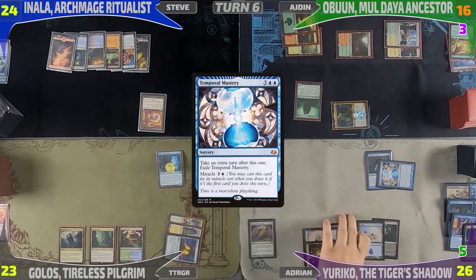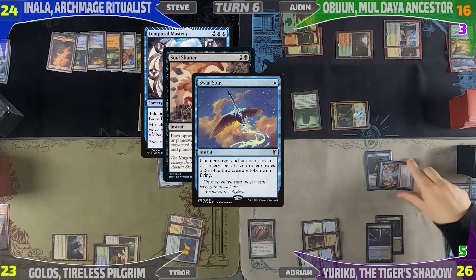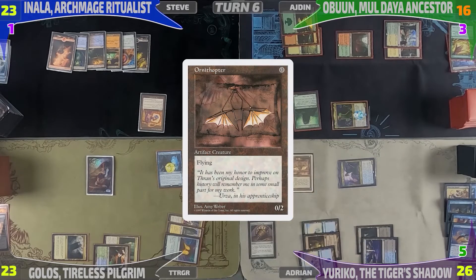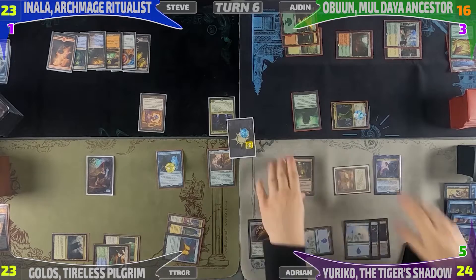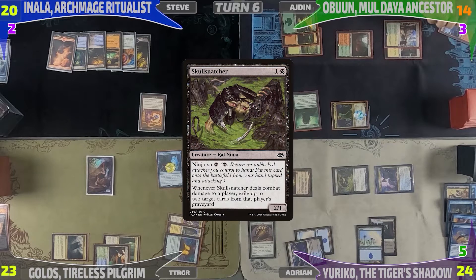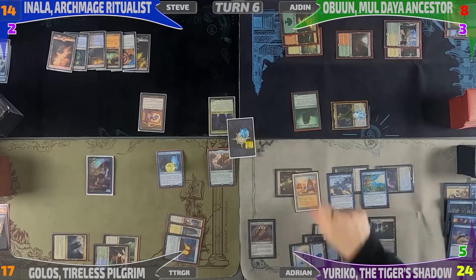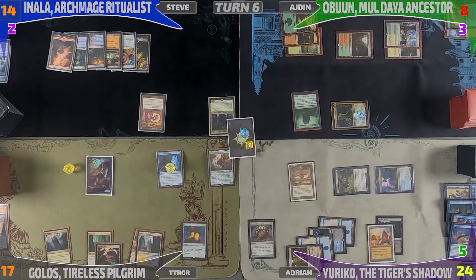On my upkeep I take two, then miracle Temporal Mastery off the top of my library. Calvin responds with Soul Shatter; I Swan Song it. The stack resolves, Calvin is left with a Bird token, and I get an extra turn. I attack Steve for two with Snapcaster — no blocks — Ninjutsu in Yuriko, deal one commander damage, and reveal Ornithopter off the trigger. I play the Ornithopter. Next turn I take two again, draw, activate Mutavault and attack Steve with Mutavault and Yuriko, and Idem with Ornithopter. I Ninjutsu in Skull Snatcher in place of Ornithopter, exiling two cards from Idem's graveyard. Three Yuriko triggers fire — revealing Familiar's Ruse for two damage, then spinning the Top to reveal Karakas (Shakeima Student) for four damage, then City of Brass off the last trigger. I play City of Brass as my land, redeploy Ornithopter, and pass.